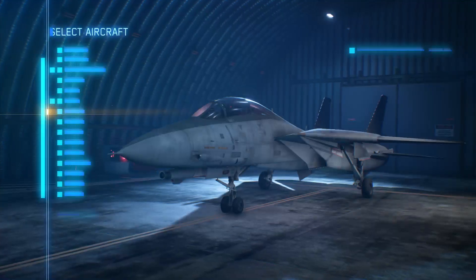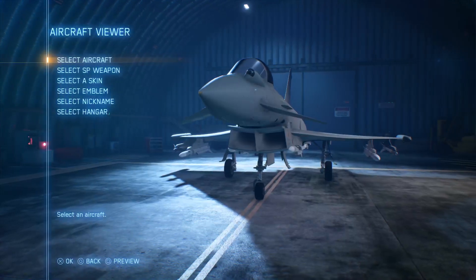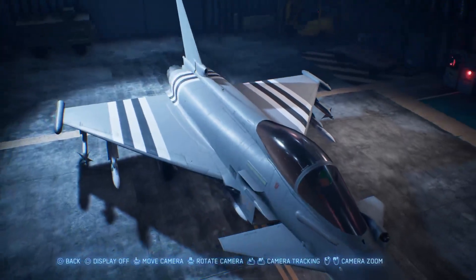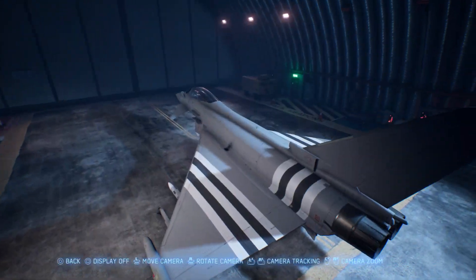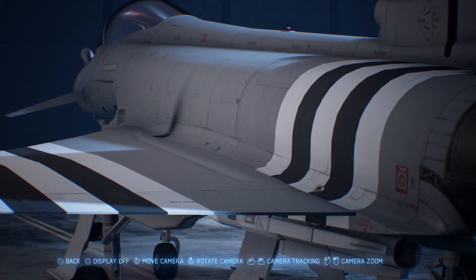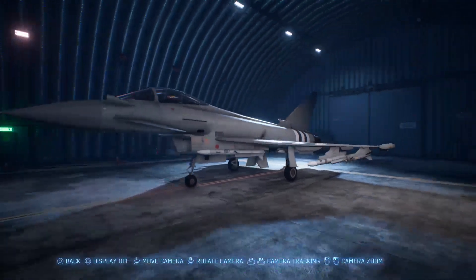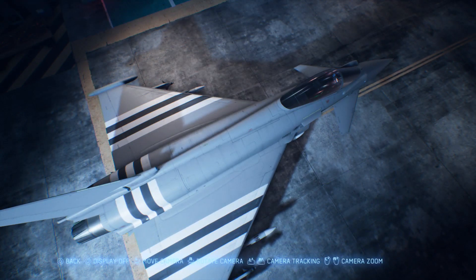This is the EF-2000 Typhoon, and I believe this is a real-world skin that the German Air Force uses. Nothing too flash, but it's even got the little LED strobe light there. It's quite nice.